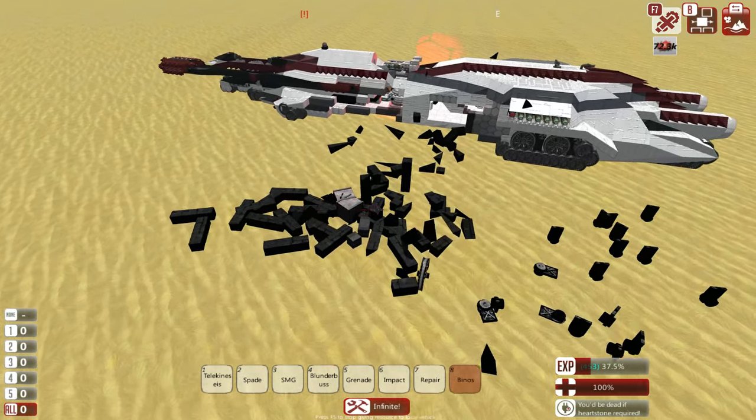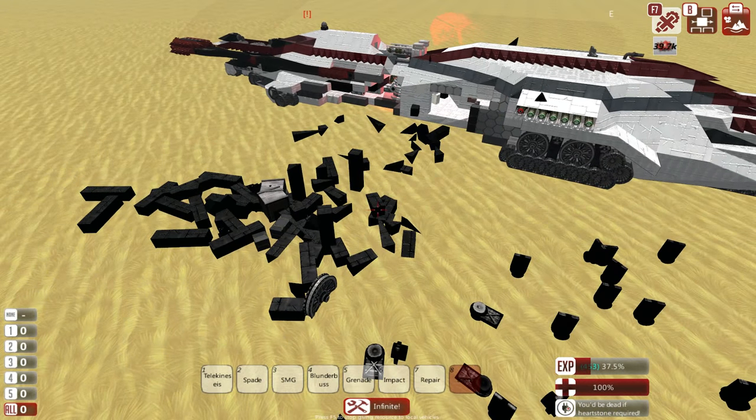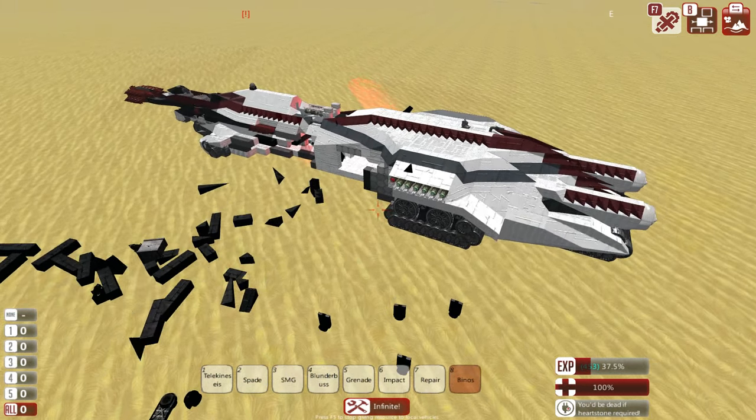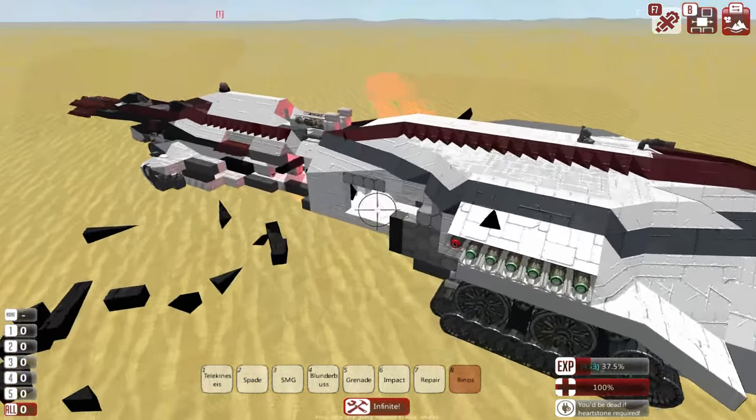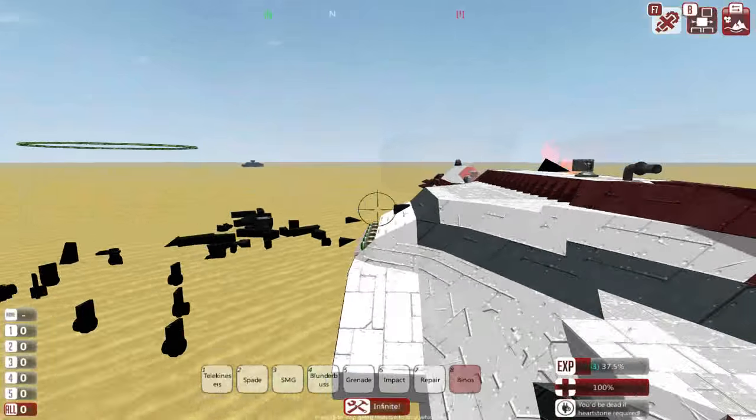Against smaller enemies this is a one-shot kill. So far the only thing that can survive a shot of this is the Abaddon — which can survive two — and the Chaos, which normally takes about three hitting the right area.